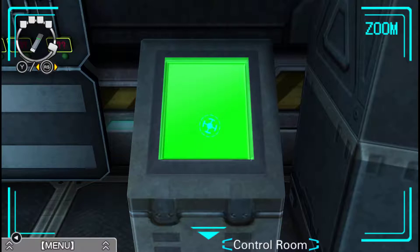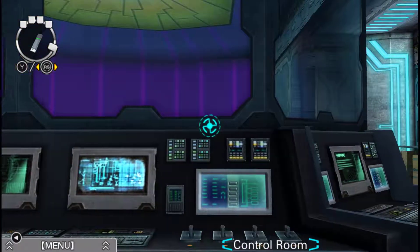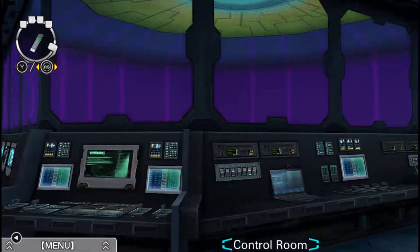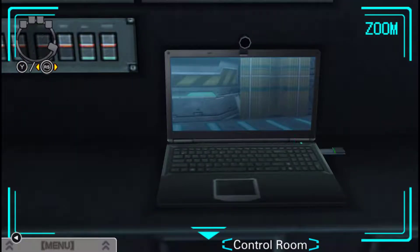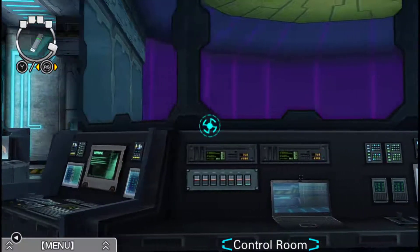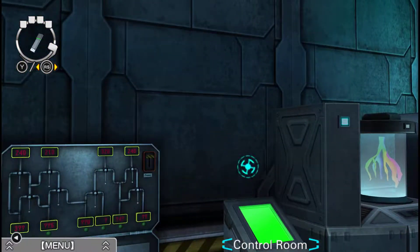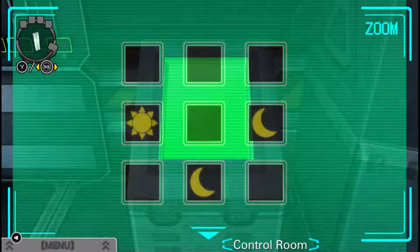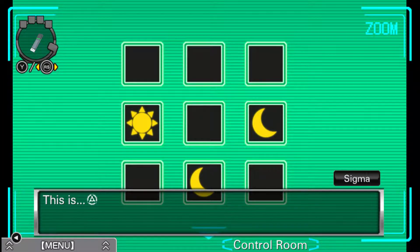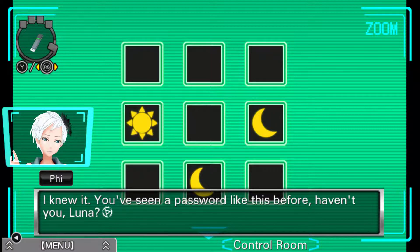Okay, what do we have — before we do that, hold on. I can't remember if we input this before. Oh, that's weird that it's green again, though. Let's try. Oh, it's the password — okay. So: sun. Moon, moon. This is — I knew it. You've seen a password like this before, haven't you, Luna?